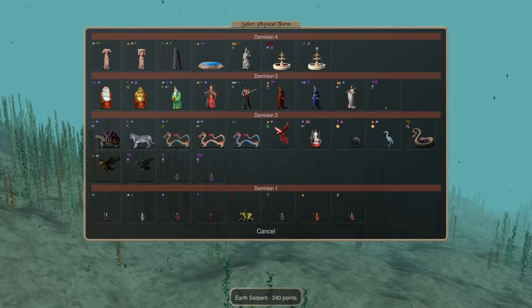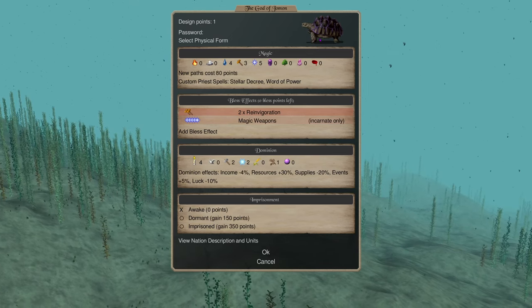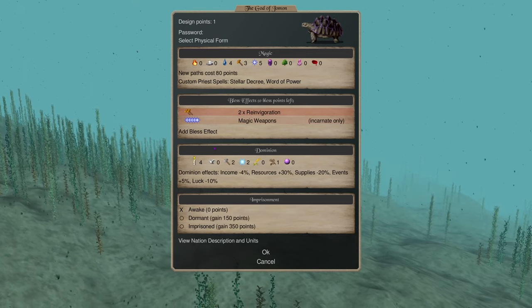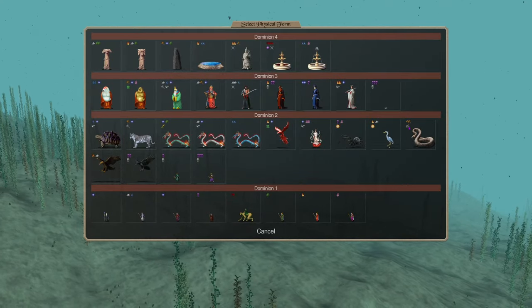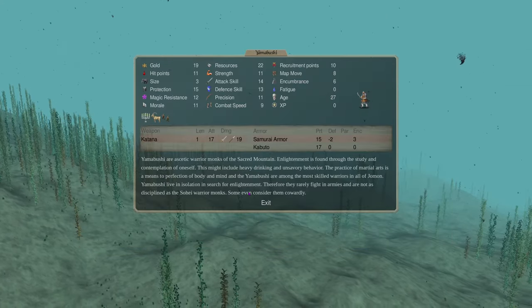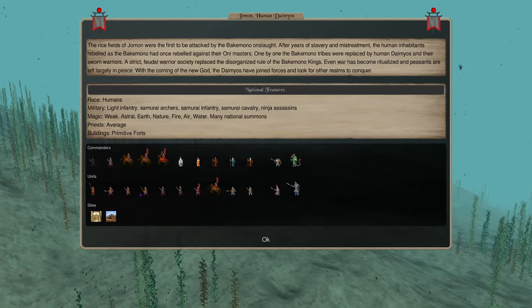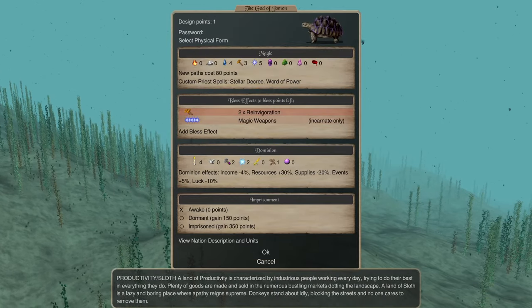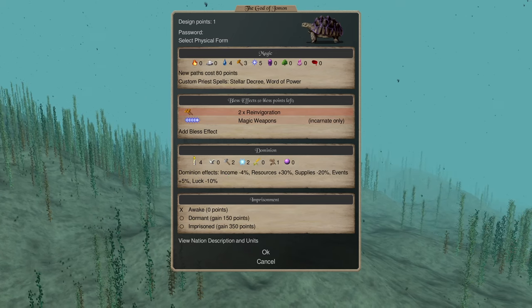One of the problems with the classic Yamon expander, the earth snake, is he comes with sloth scale one. I tried expanding with the snake and his expansion was not better than the tortoise if you were careful about where you went. It's a little better if you attack the same provinces over and over, but it's not better when you consider that he gives you sloth. If you look at your basic troops, this is a troop-loaded nation - you need resources and productivity. Going from two productivity down to a maximum of one was just too punishing, so that's why I didn't go with it.